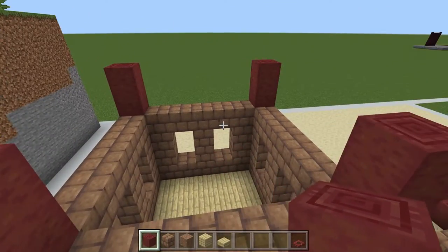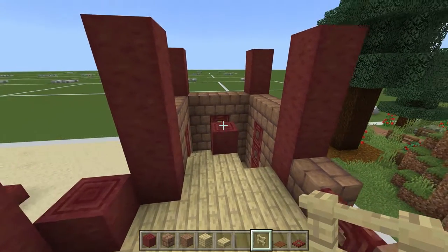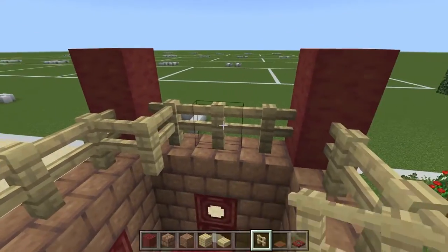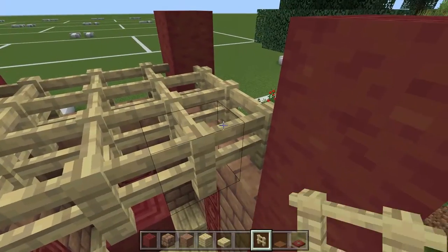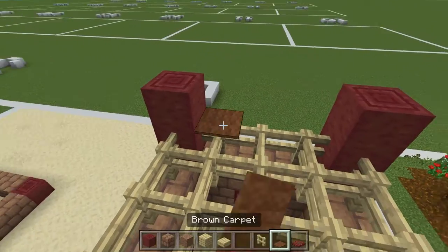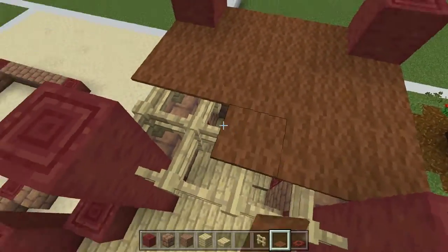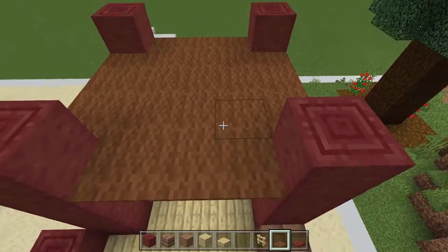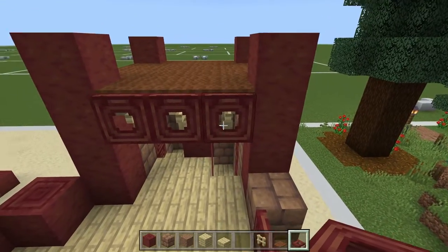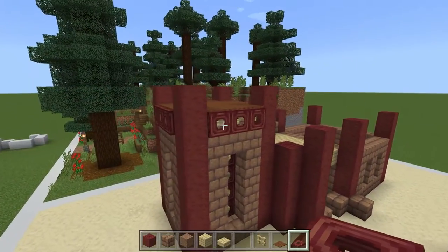Now for the roof on this, above that this is going to be like an open patio area. But the roof over here and the roof over here, I'm going to do something a little bit different. We're going to build a frame using birch fence gates all the way across, fill it all in — we did something similar with our tree house — then come all the way across just like so. Then the top of it we're just going to cover with brown carpet. I like the brown because it complements the red and tan and brown — it's just the right color palette. Then along the sides we're going to put trap doors and flip them up all the way along.